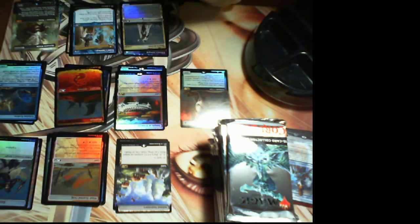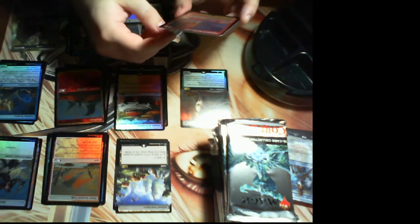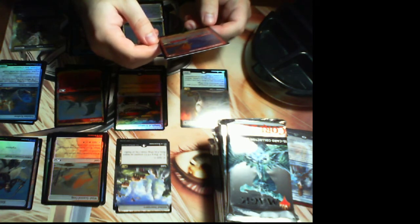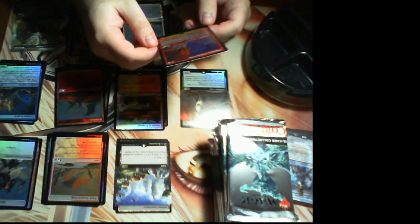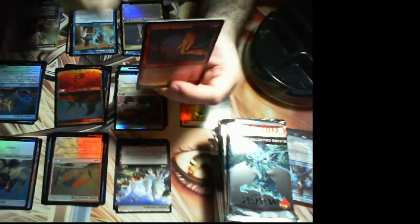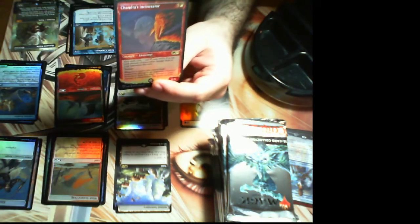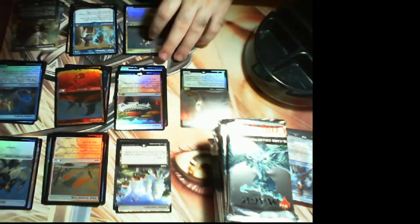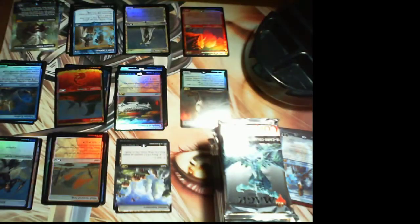Then we have a foil spotlight Chandra's Incinerator — five red for a 6/6. This spell costs X less to cast where X is the total non-combat damage dealt to your opponent this turn. It has trample, and whenever a source you control deals non-combat damage to an opponent, Chandra's Incinerator deals that much damage to a target creature or planeswalker they control. This card is worth about $14 in foil right now. With no one drafting, I think these prices will stick around.